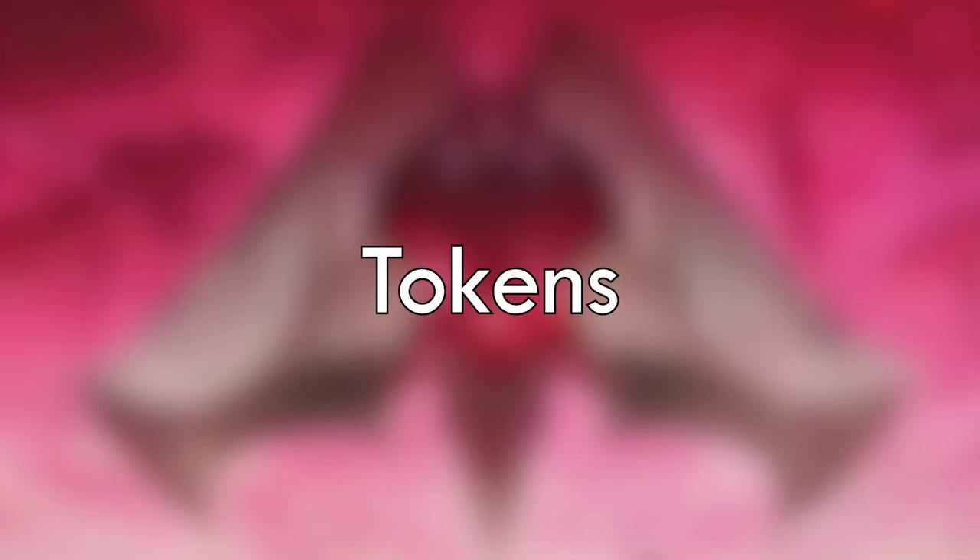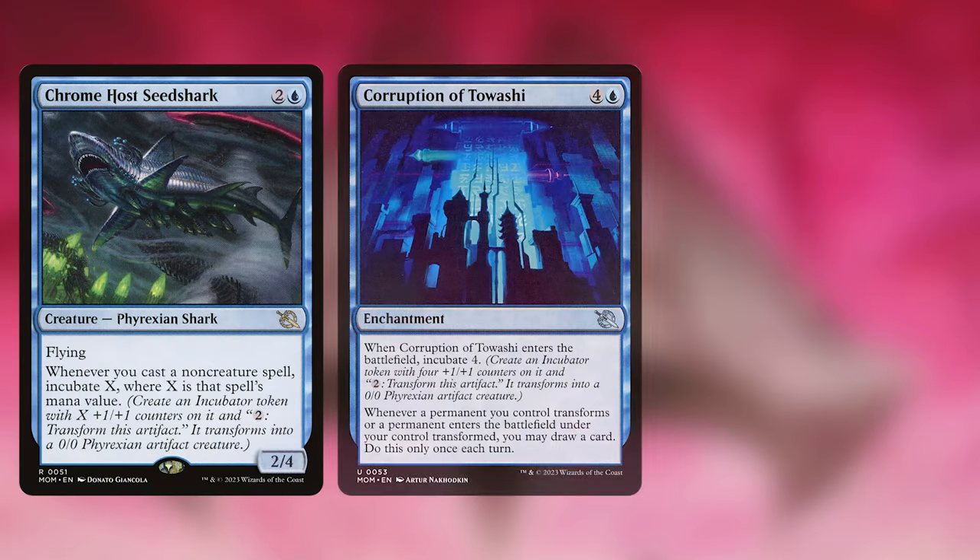One of the major themes in this deck is tokens, and this comes for two reasons. The first is that artifact tokens are really useful when we're activating Tetsun's crafting ability to get that card flipped over, and the second is because incubator tokens are double-sided artifacts which trigger Tetsun's front side. That's some great synergy and we're going to exploit it. The cards that are just here because they make incubator tokens or care about incubator tokens are Krumho's Seed Shark, Corruption of Tawashi,